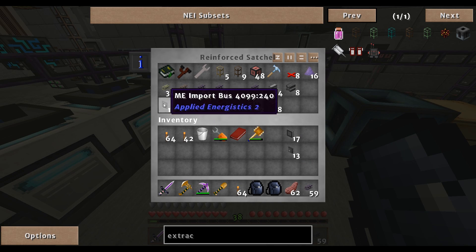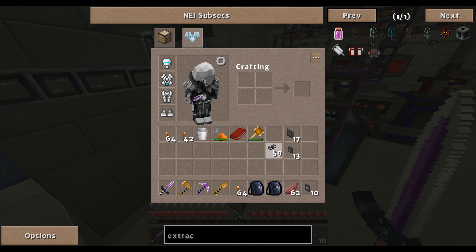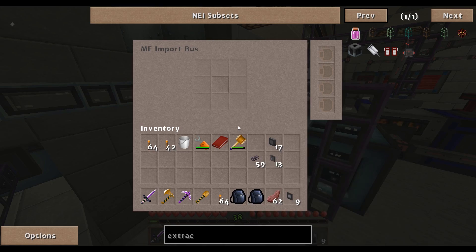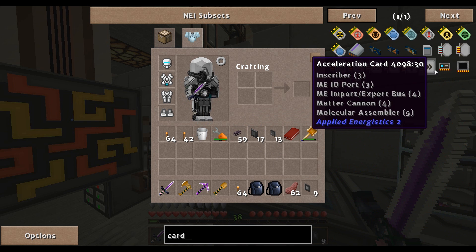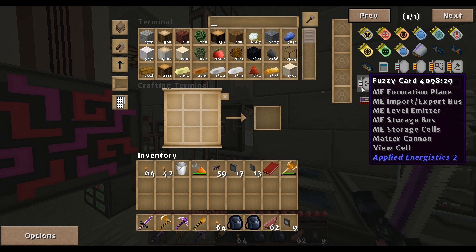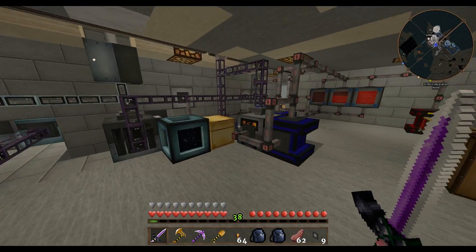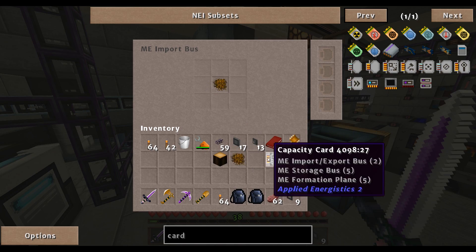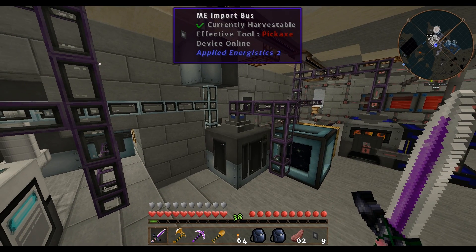We're going to get the export bus and the import bus. We are wanting to import — and I forgot: I need a capacity card. Do I have a capacity card? We don't have a card. I know I have some extras — hopefully I do. I need one rubber wood and one sticky resin. I'll stick that in there, put the capacity card in there, and stick that in there as well. This should start up in a couple of seconds.